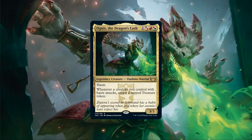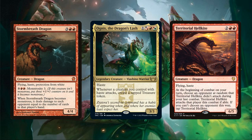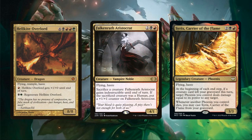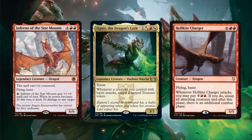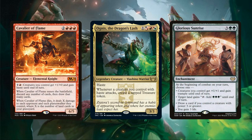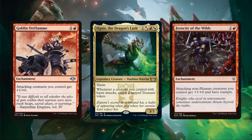We won't be wasting any time with fancy treasure manipulation, instead focusing on using our treasure generation to summon more hasty evasive bodies onto the battlefield. The evasion is key to ensure our creatures don't die on contact with our opponents' blockers, enabling them to keep creating more and more treasures as they continue to crack in. Luckily, Jund has no shortage of dragons, phoenixes, and even vampires that fit the bill — hitting both hard and fast while sailing over pesky blockers, with some even being potent mana sinks. We'll make them even deadlier with offensive power boosts to pile on the damage.